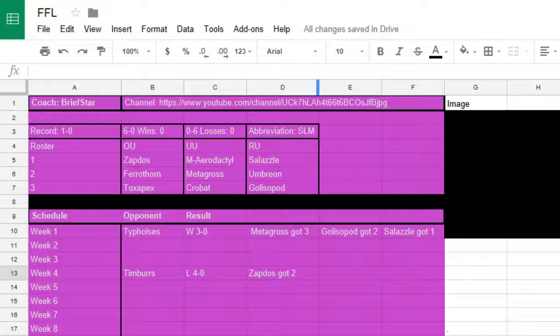Fiery Dance OKOs Ferrothorn, Bug Buzz two-hit KOs Umbreon, and Fiery Dance also two-hit KOs Metagross, which is nice to have. We do have to worry about Stone Edge, Rock Slide, and Earthquake coming from Metagross.